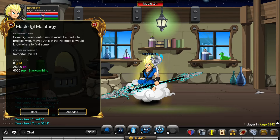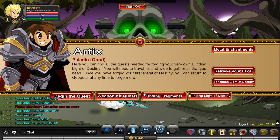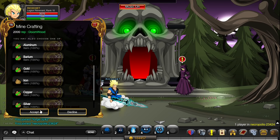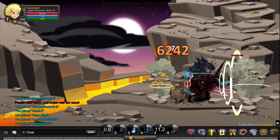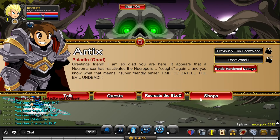Now let's move into the daily quests — Masterful Metallurgy and Advanced Alloying. Go to Arctics, click Recreate Blod, then Metal Enchantments. Click Minecrafting, accept the quest, and go to /join Stalagvite. Kill the monsters there 30 times to finish the quest, then go back to Necropolis.